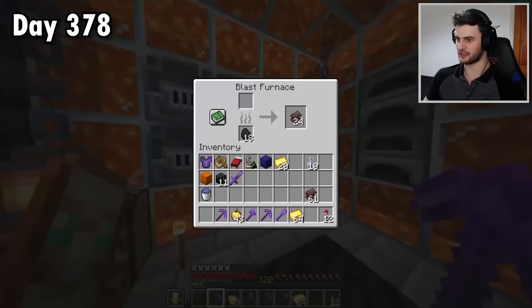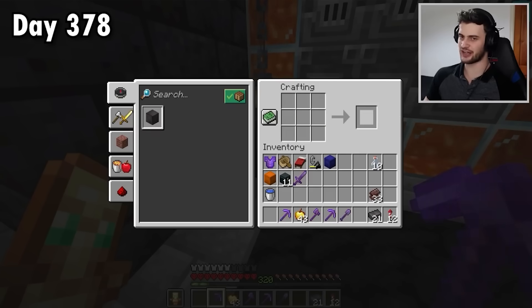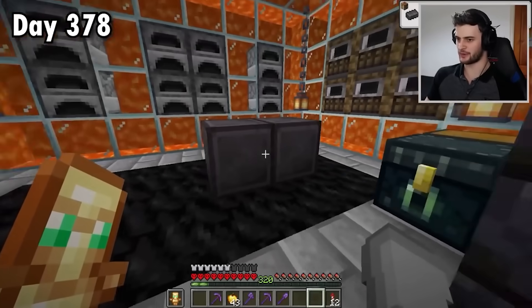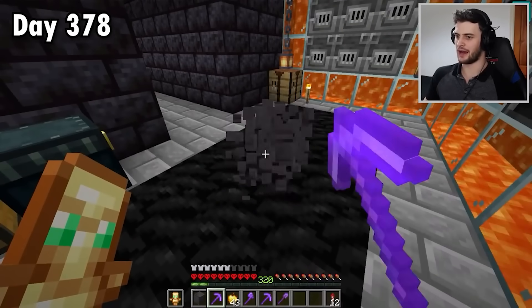All the netherite scrap has now smelted, which means I can make a lot of netherite ingots — 21. Doesn't sound like a lot, but that is a lot. And for the first time in my entire life, I can make a block of netherite. I have never made one of these before. It's kind of crazy — I need 164 of these in total and I've got two.